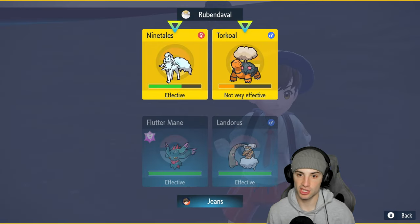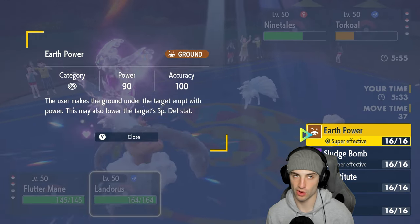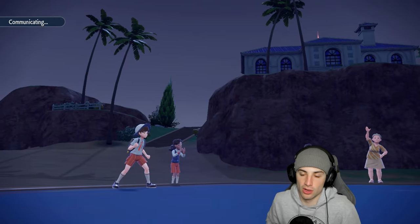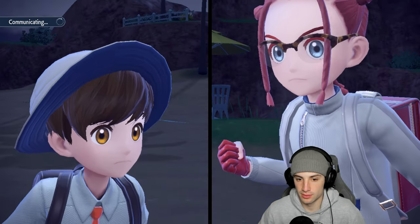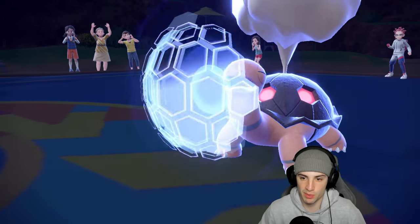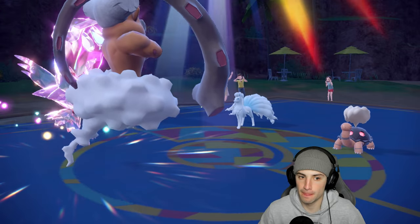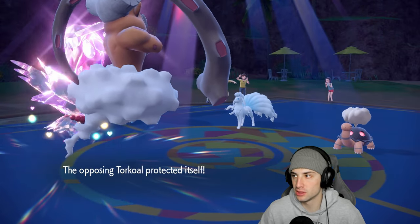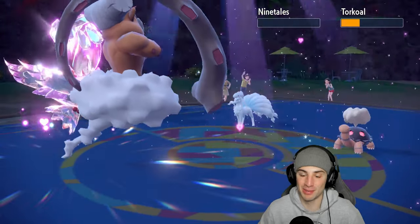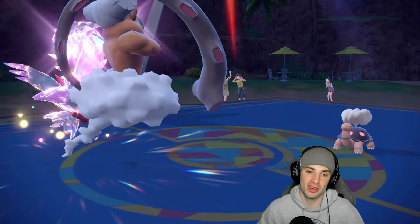I bring in Lando. I'm not worried about Ninetales — more worried about Torkoal landing a Heat Wave in sun. Going for Dazzling Gleam and doubling down into Torkoal seems best — Sledge Bomb or Earth Power? Earth power is better in case Jolteon comes back. They protect Torkoal, no big deal. Ninetales can actually KO my Lando though. Dazzling Gleam picks up the KO on Ninetales. That's essentially the match.